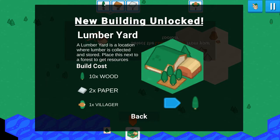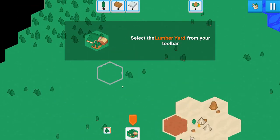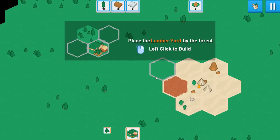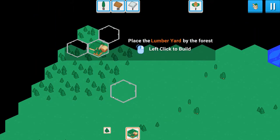So these symbols aren't hugely differentiable, but that's okay. It does look like wood and trees are slightly different - I'm assuming that's wood and this is planks or something. So wood, paper, and a villager. Oh no, it costs us a villager. And it needs to be near trees, or it gives us trees. Place it by the forest - any particular forest? I'll put it over here, I guess.